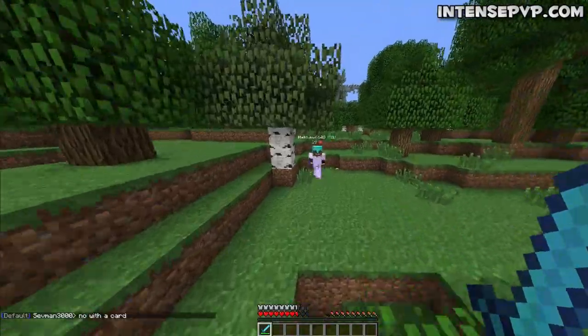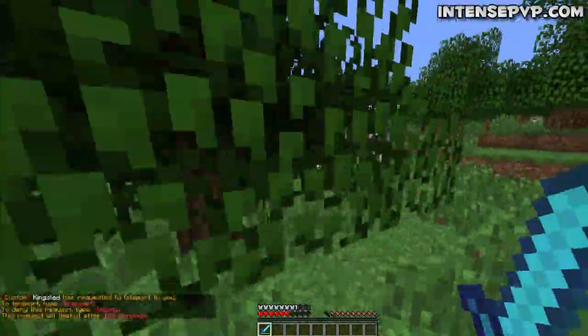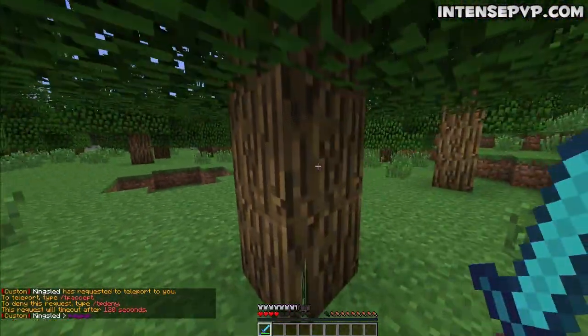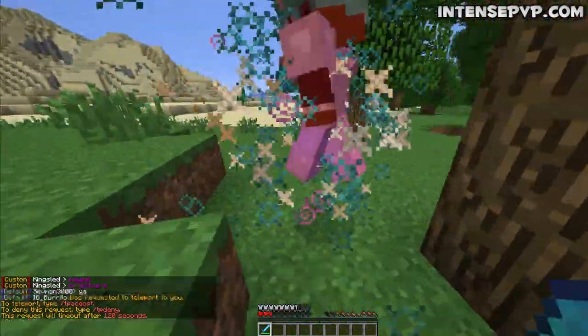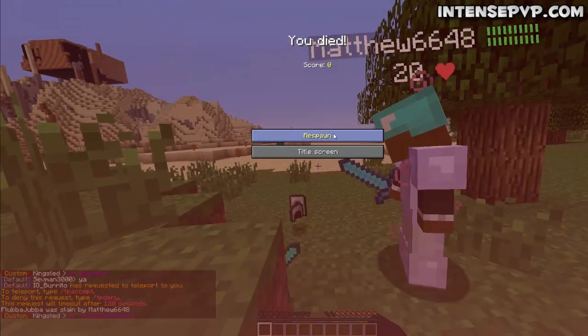Here you see me fight Matthew6648. He randomly bounced me in the wild — like, he just came out of nowhere and started attacking me. I thought I had him, doing all my little tactics and tricks, but something happened and he went from 4 health to 5 to 6 to 7 to 20, and then just killed me. But anyway, that shows the PvP side of it.